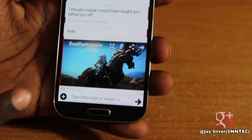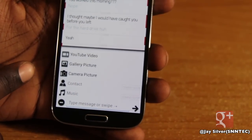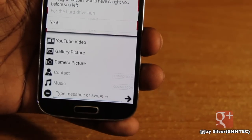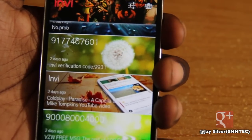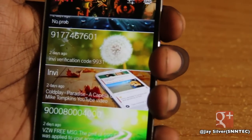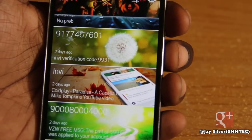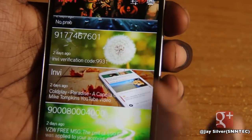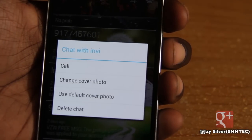You'll also notice next to the text field there's a little plus button. This is where you can send YouTube videos, a picture from the gallery, or a camera picture. Coming soon: contact photo and music sharing. In the inbox of Envy Messenger, you'll see bright, beautiful cover photos. These are assigned randomly per contact that doesn't have the Messenger. If a person has the Messenger, they personally select their own cover photo. If you don't like the random photo assigned or a contact's chosen photo, you can long press and change it, call, use the folder, or delete the chat.